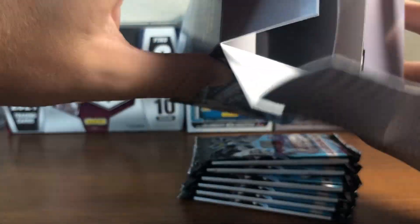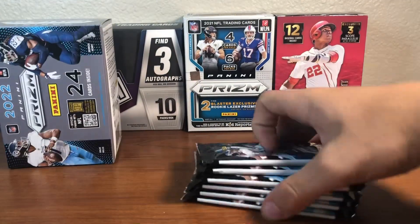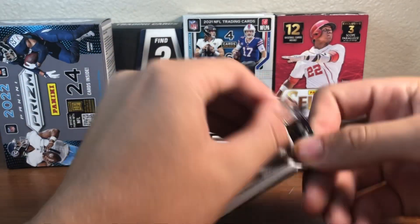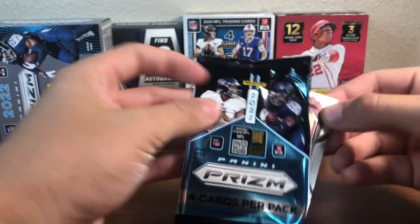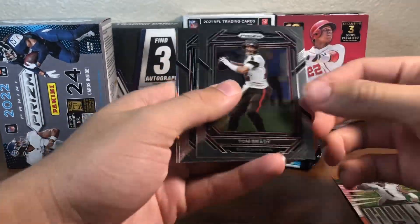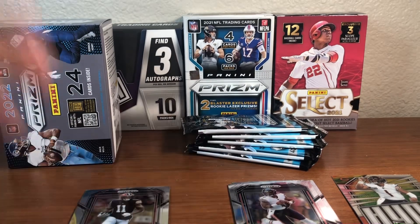So there are our six packs right there. Let's get into it. Doesn't look like we have a jersey card just from the size of the packs, but let's see. We got a Justin Fields on the back — here's a Justin Fields Hype prism. We have our first silver, Tom Brady, another Justin Fields base.